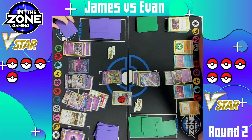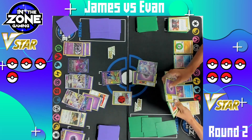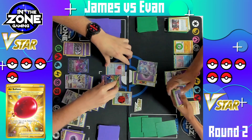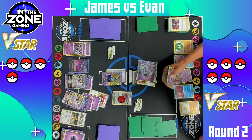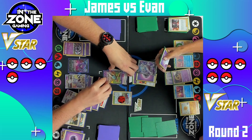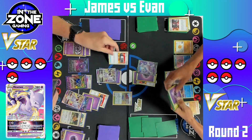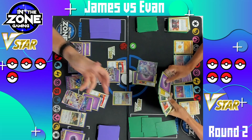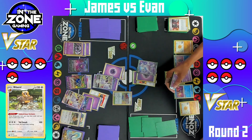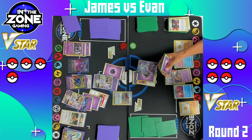He did not find the V-Star, just gonna swing in with that first attack doing 80 damage. James does have the Air Balloon, gonna be able to pivot out of there and promote the other Mewtwo. There is the retreat, getting the Zacian out of the active, promoting the Mewtwo. Decided to promote the one that doesn't have the Choice Belt — very good — and he attaches a Choice Belt anyway. He just needs to use the Training Court, grab the energy back, attach it to that active Mewtwo. We're gonna see the Industrious Incisors draw a couple cards. Fill his hand back up to five after being Marnied — Bidoof definitely gives you that resilience to things like Marnie and Roxanne. Mewtwo does have 220 HP so he has to discard three energy.